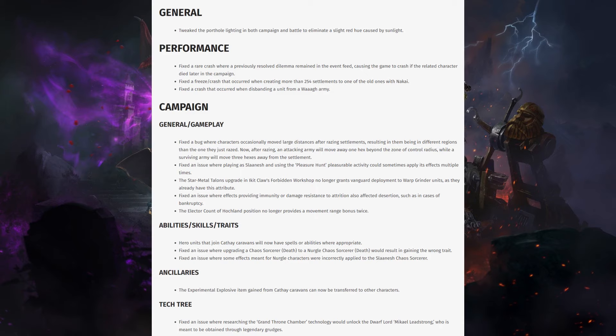Going into campaign now. General/gameplay: fixed the bug where characters occasionally move large distances after razing settlements, resulting in them being in different regions than the one they just razed. Now, after razing, an attacking army will move away one hex beyond the zone of control radius, while a surviving army will move three hexes away from the settlement. We don't know how large the hexes are, but this is better — especially if an enemy army was sacking something and you were so close to dealing with them before they ran far away.